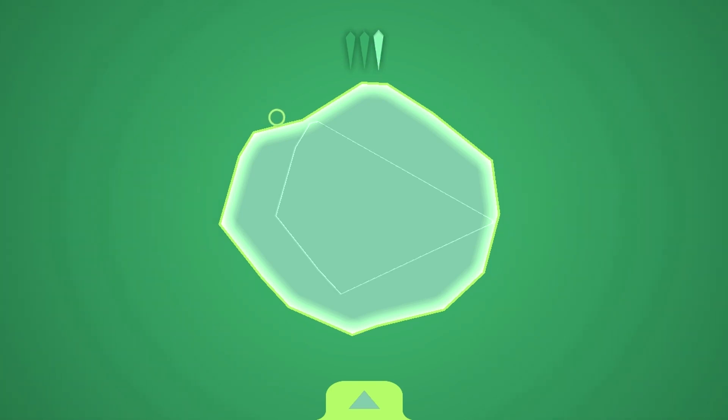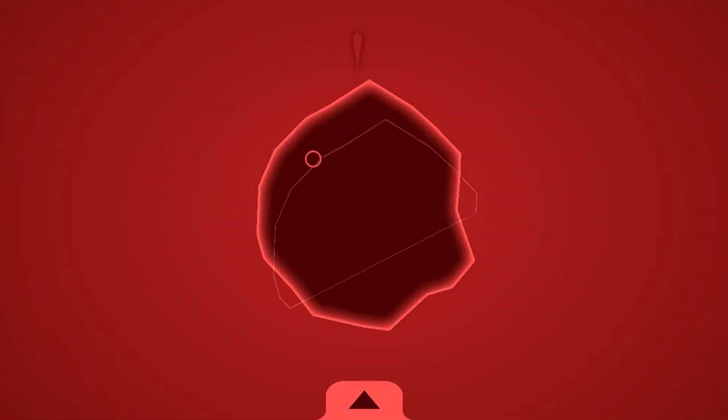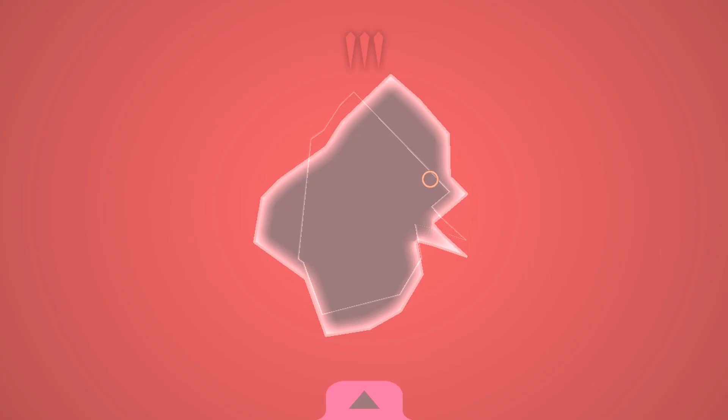It reminds me of something, but I should explain the mechanic first. Let me generate a new puzzle. The outline you see in the background is our desired form for this shape. We have an amorphous blob in front of us and we have to slice it in such a way that we create that background shape. Obviously this can be easy or a little difficult — on this one it's actually kind of hard to see.